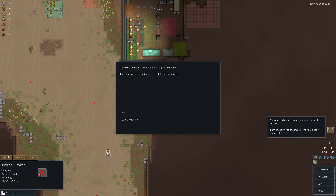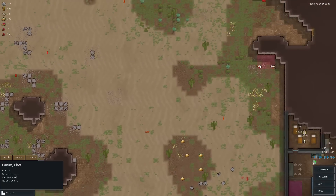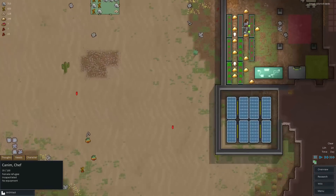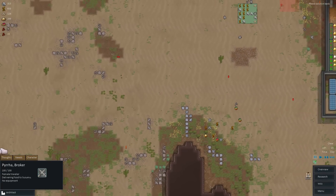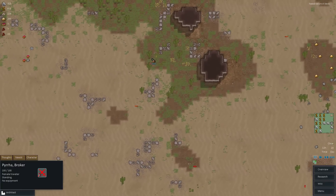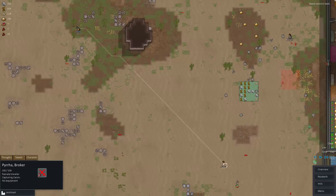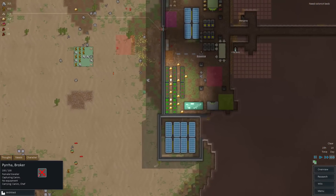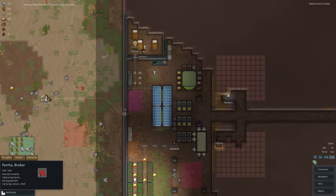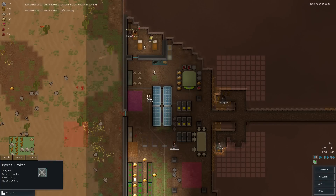You've detected an escape pod crashing nearby — if anyone survived the impact, they'll be badly wounded. Oh nice — another person! Because Pira was not a capture, we now have an extra bed. Go and capture — oh, he's a chef! Yes! I have news for you, K'neem — you are getting a world-class chef kitchen going and building out over here. You want to join us as soon as possible and get us some actual good meals. Batman's good to go, and these three people are in there — probably complaining about cramped environment.